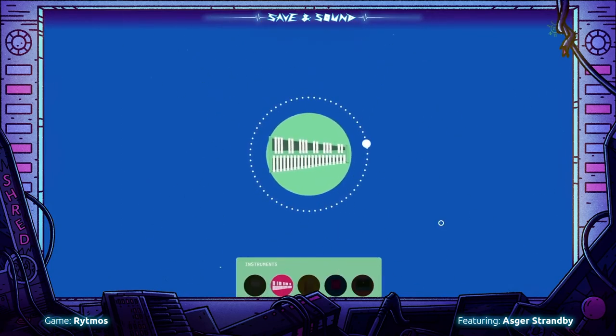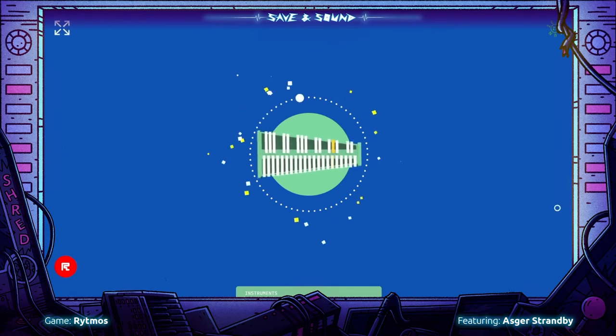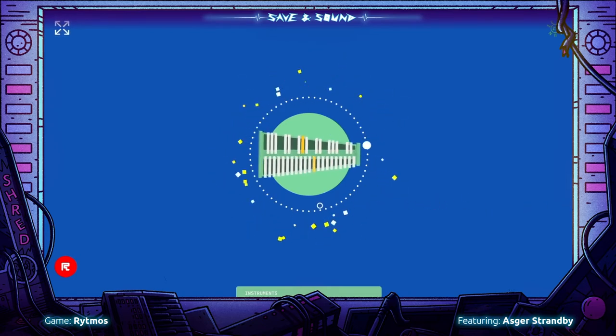We unlocked a vibraphone. Now we have three different instruments to jam with. Let's try to make a small improvisation on top of the music from the planet.